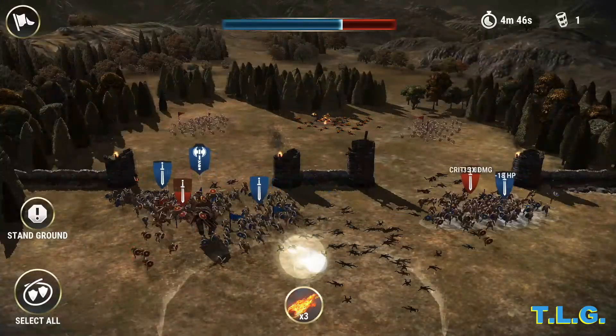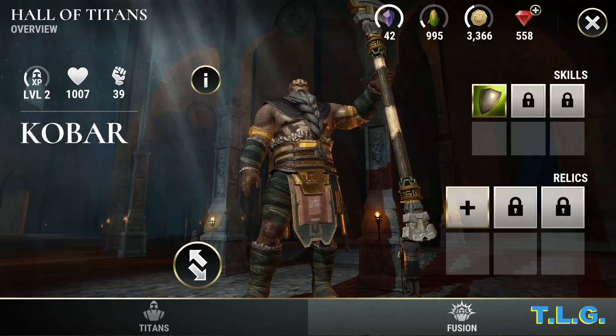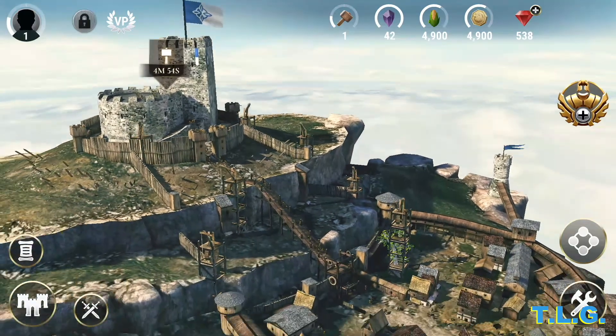They send puny humans flying through the air. You can level them up and equip them with gear. And other things like upgrading troops, your base, attacking real players, joining an alliance — that's all here too. But yeah, Titans.